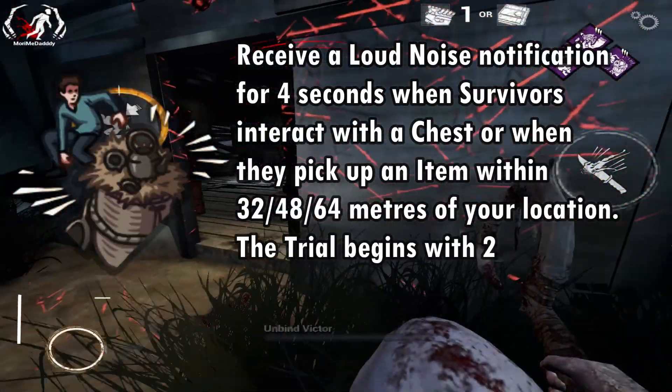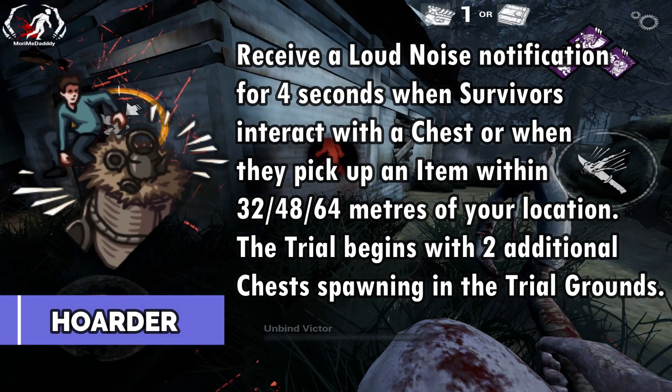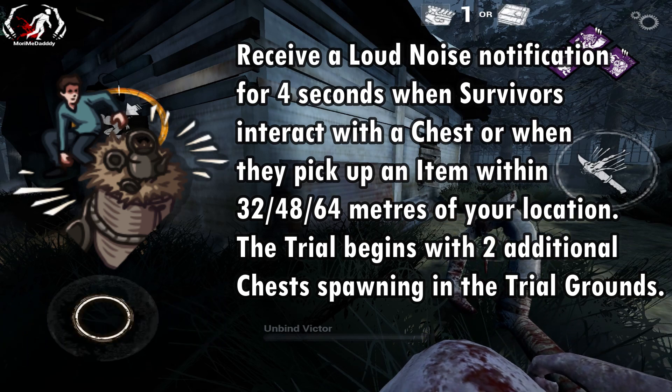Now we are talking about perks. At number 1, we have Hoarder. You get a loud notification for 4 seconds when someone interacts with a chest, and you will receive an alert within a range of 64 meters. Keep in mind you will have 2 or 4 spawns with this perk.